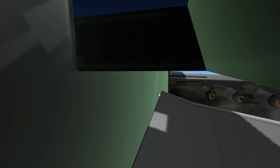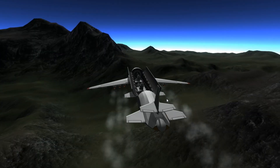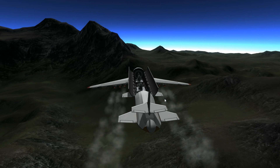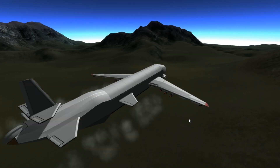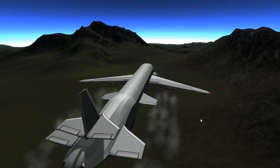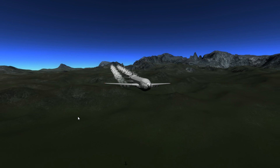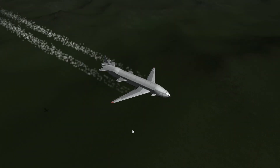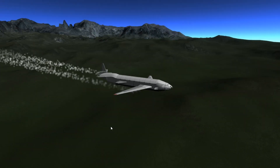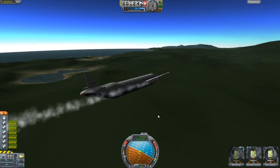So here I have a heavy cargo plane that I put together using B-9 parts, and as you can see right there I put a couple of my aircraft docking ports that I made for the aircraft carrier inside of it, and I docked up a few ground vehicles in the hopes of making a forward operating base somewhere further out away from the KSC.